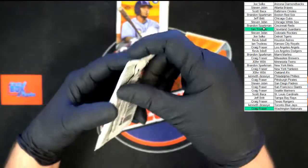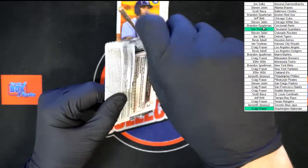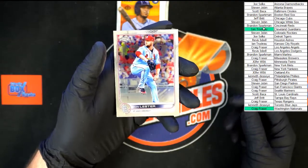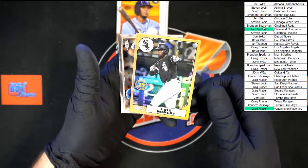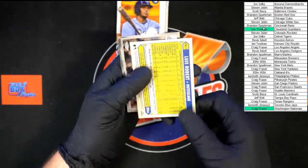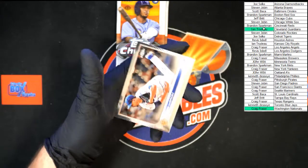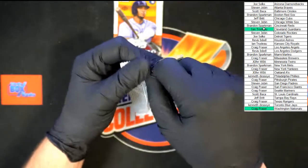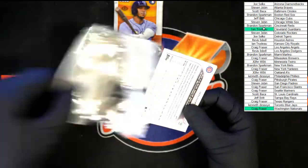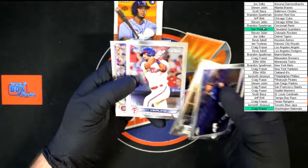Just three more packs to go. John Lester, an 87 Topps, Luis Robert — not bad right there. DeGrom. Glasnow, Moncada, Vierling, and Happ.